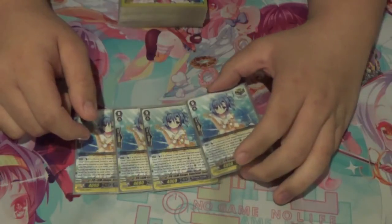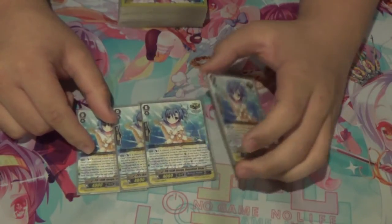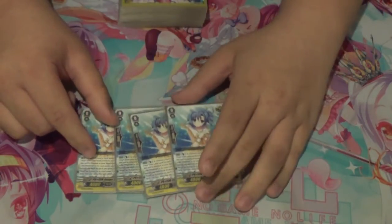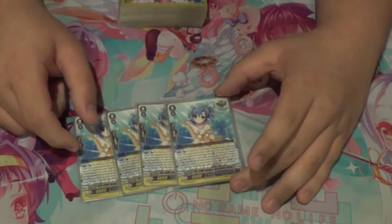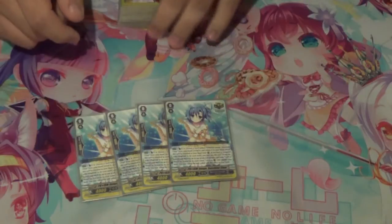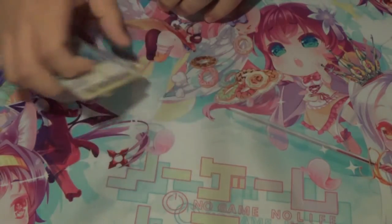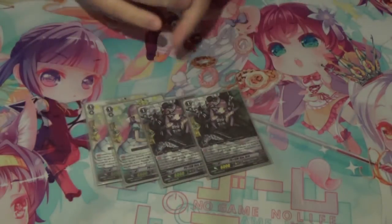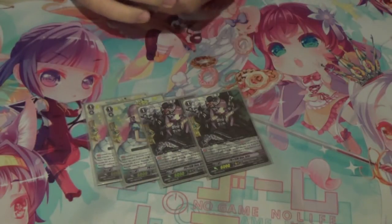The new Prism crit: when it's bounced, you can reveal it from your hand and then search for a Vert, Clear, or Rosa, call it, and then you have the option to bounce it after you call it. It's a 4,000 — honestly even if it was a 3,000 with Prism in its name as a vanilla, you'd still run it because it's Prism. Next, we run 4 of the Prism duo PGs because it has Prism in its name — it's important.